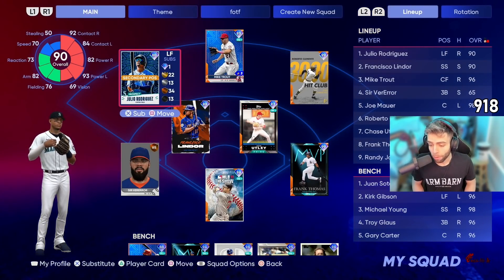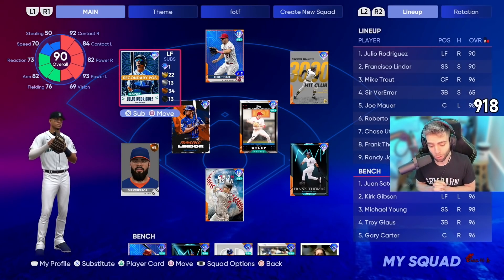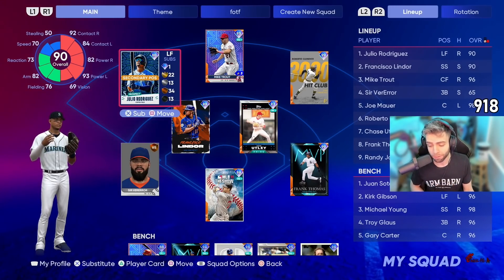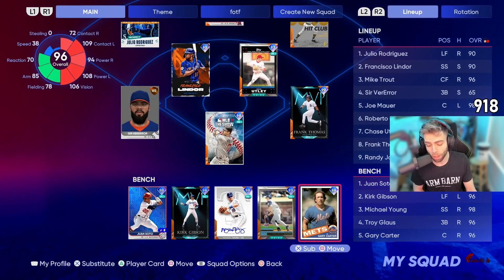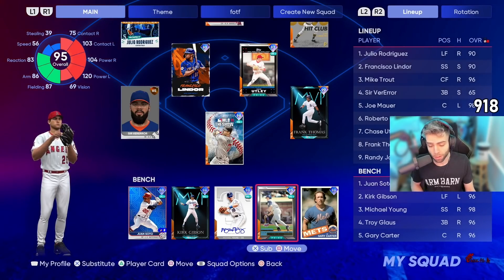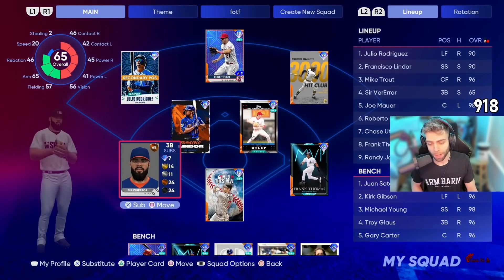The rest of the lineup: new shortstop Francisco Lindor, Mike Trout, Scherzer still in the cleanup spot still playing third base — we'll see how long that lasts — Joey Mauer, Roberto Clemente, Chase Utley, and Frank Thomas. The bench is Juan Soto, young Kurt Gibson, Michael Young, Troy Glaus, and JC. Michael Young and Troy are sitting. If anyone goes back in first it's going to be Troy for Scherzer, but neither of these two cards excite me too much.